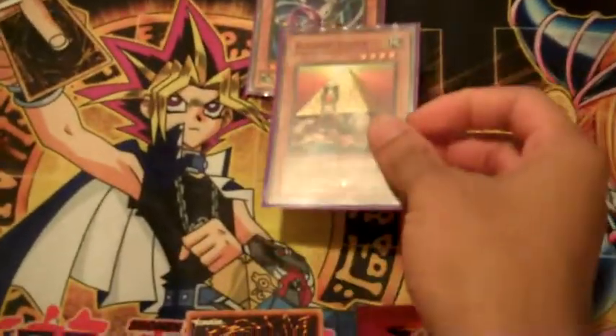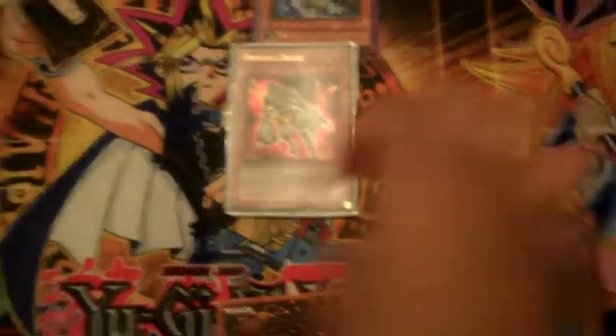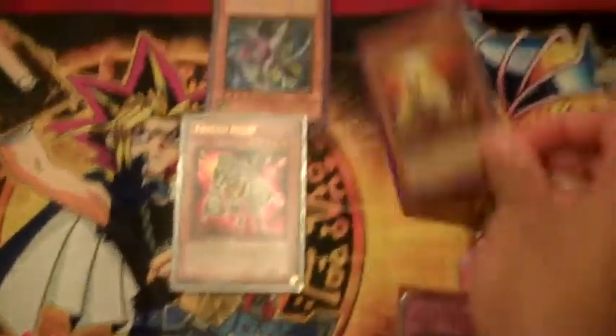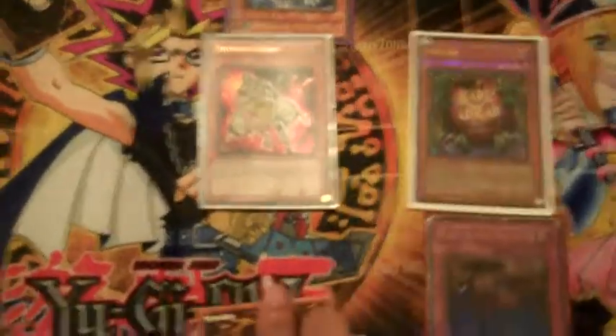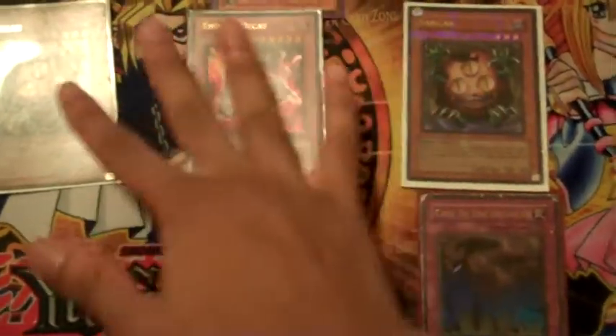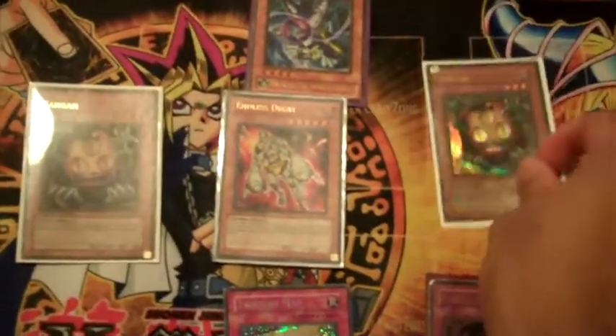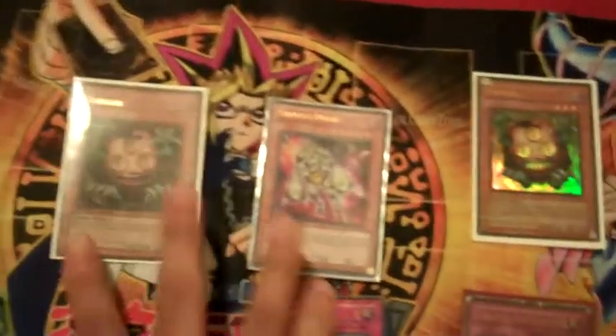So what you're gonna do is summon Pyramid Turtle, attack into their monster — so you take about 100 damage — whatever, bring out an Endless Decay. Then use Call the Haunted to bring back Pyramid Turtle, attack, bring out another Endless Decay. Call the Haunted again, bring back Pyramid Turtle, attack, bring out another Endless Decay. This guy gains half the attack from half your opponent's life points. At this point your opponent should be at about 8,000 life points, so each one is 4,000. So crushing this guy gives 2,700, and then 8,000.